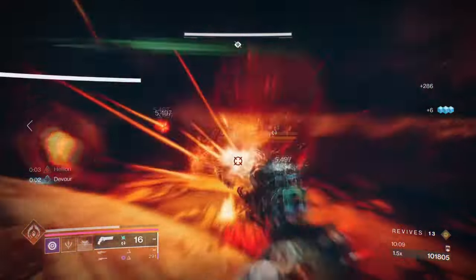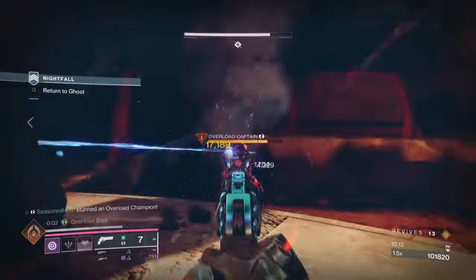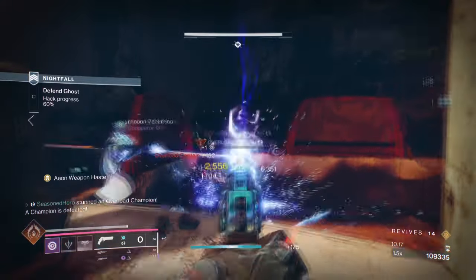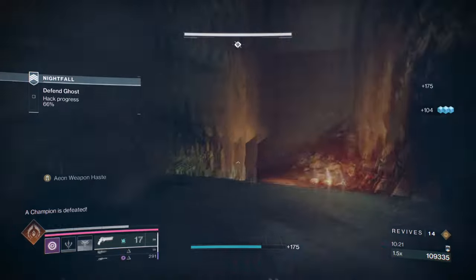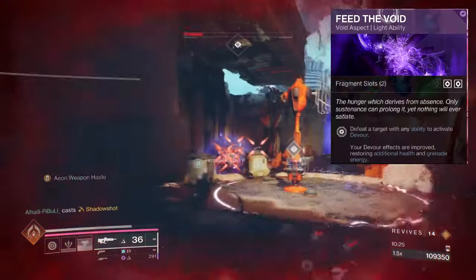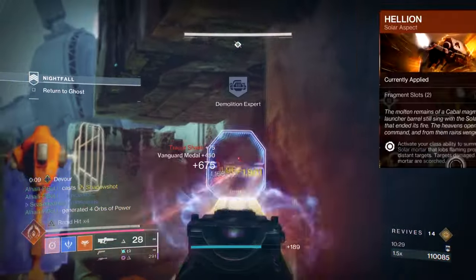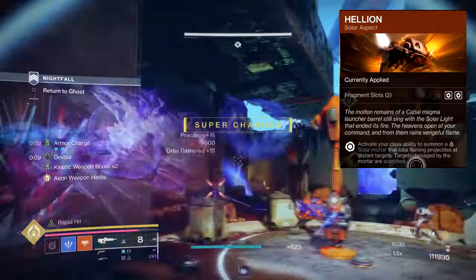The only weakness to the weapon is its magazine size of 48, which can be troublesome down the line, but since we are weakening everything, we should be able to maintain our weapon's usage a bit longer, including with the reserves added. For aspects and fragments we then have the following: Feed the Void, where getting an ability kill will grant you Devour. Helion, where casting your class ability will produce a solar mortar that scorches targets and can also ignite them.